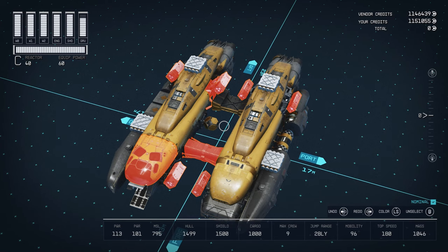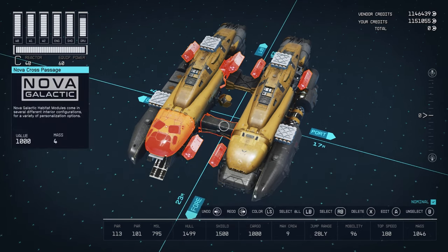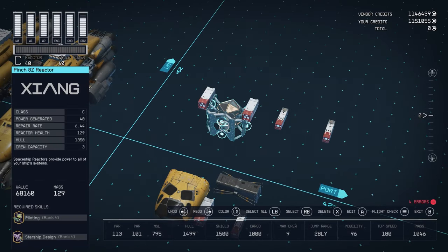Most of these parts can be purchased from your outpost shipbuilder. However, there are a few parts you'll have to go elsewhere for. The most important part is the Pinch 80 reactor. However, you can use the SF40 sheared flow reactor, and that can be purchased from your shipbuilder — you'll just have a little bit less hull strength, though you will gain a little bit of mobility back. So both are a decent choice.